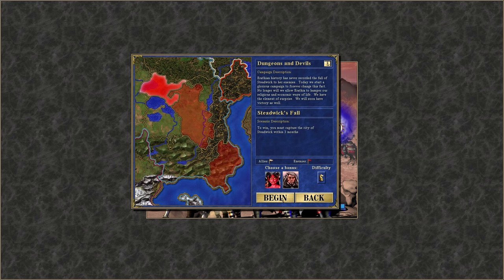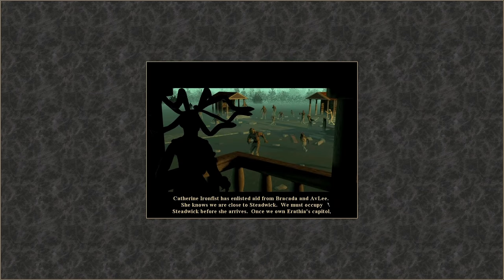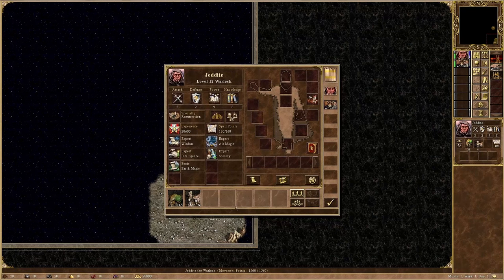First, I make sure to choose the dungeon heroes from the second scenario. Let's take stock of what we have so far on Jedite, my main hero. Expert Wisdom, Expert Air, Expert Intelligence, Expert Sorcery, and just Basic Earth. This is not a bad skill tree at all — pretty much everything I asked for — but not having at least Advanced Earth is a bit of an inconvenience. I need Advanced Earth to be able to do a very important neutral fight.